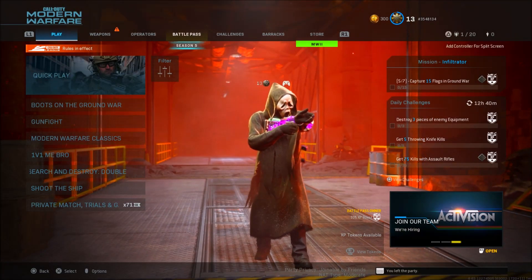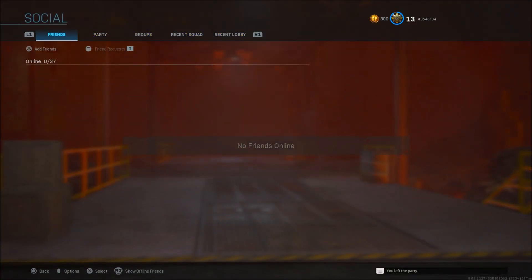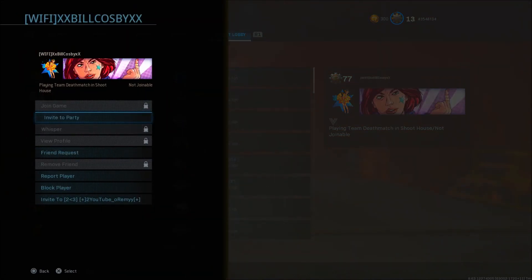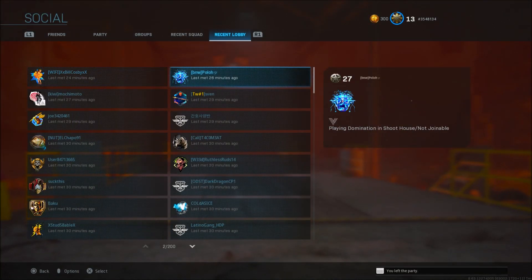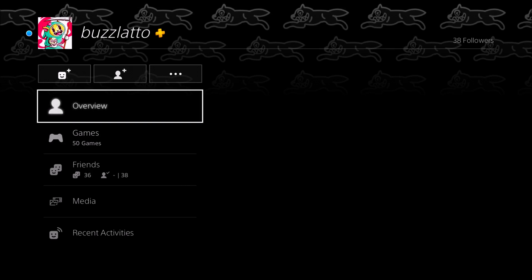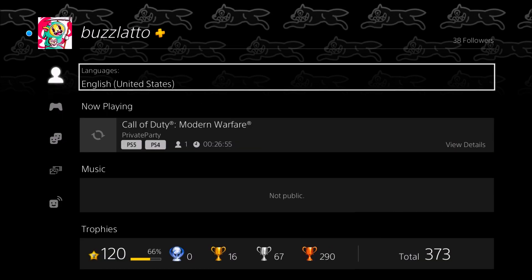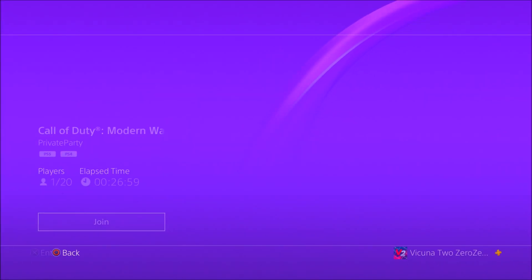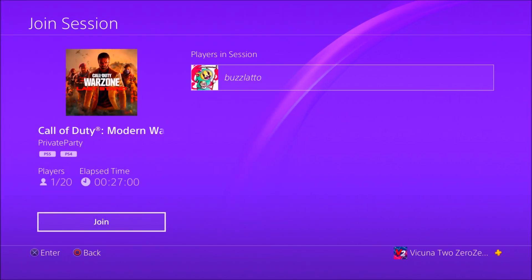To start this glitch, go ahead and head into Modern Warfare. Once you're in your own lobby, hit your social tab and go to your recent players or recent squad and find someone that is in a Modern Warfare game. Make sure you have the option to click on their profile. I'm not sure if this works on PC — let me know — but I know for sure it works on console. Make sure you can still actually join them through the console notification.